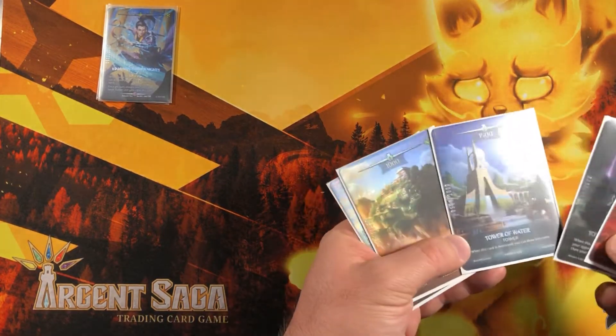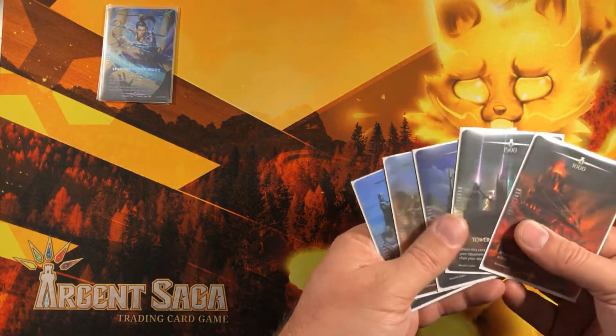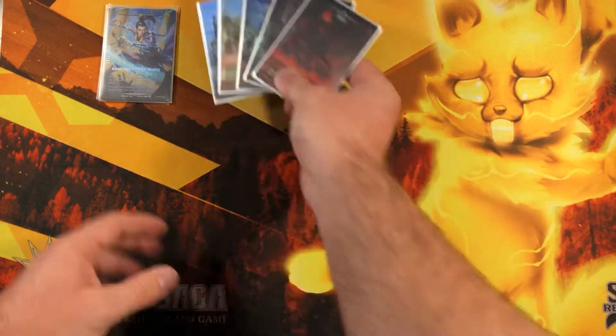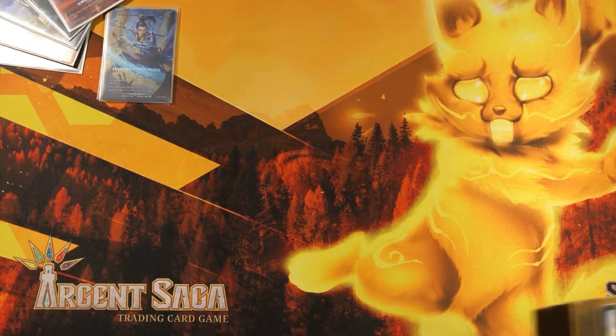For towers, just the basic towers — fire, darkness, water, air, light. Could I be fancier? Sure, probably. But for my play style I just like the basic towers, and that should be enough.